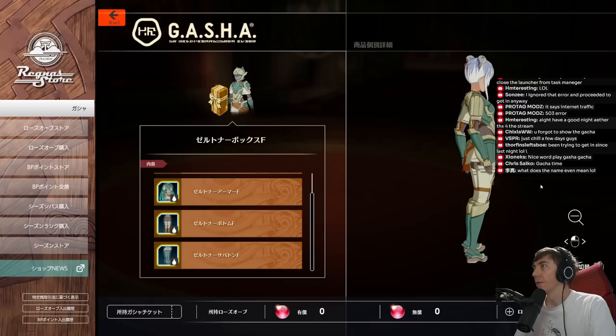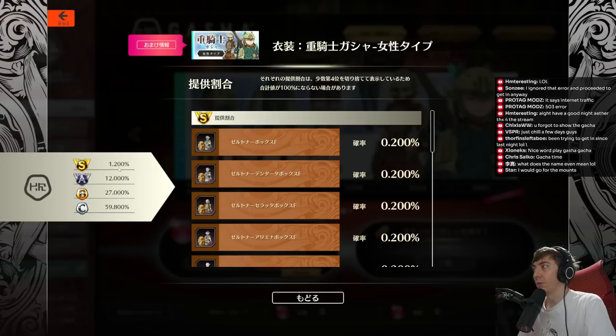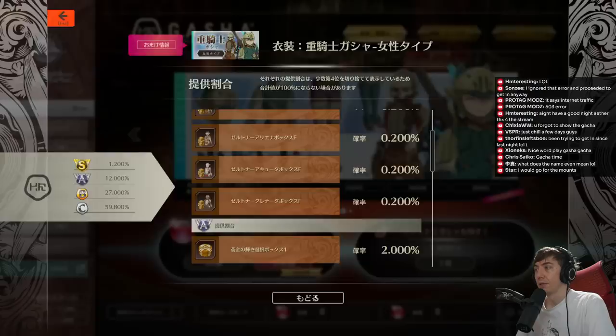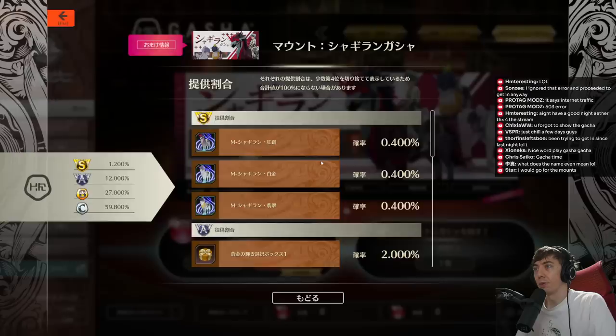You can take a look at the rates. The S-ranks are 1.2%, which is quite low. Since there are six different clothing sets, that's 0.2% for each of those. The mounts are also 1.2%, so those are pretty low rates.